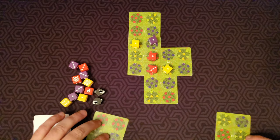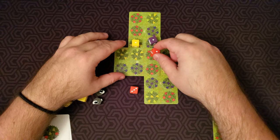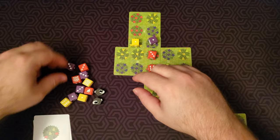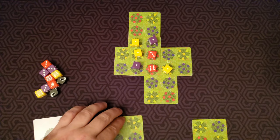Purple on purple, yellow on yellow — draw a new card. Now let's put this one on top: the two reds, the yellow, and the purple all match. Switch this to a three, switch this to a six, purple gets a one, and the yellow gets a one. It's always good when you match three or four on the same card.